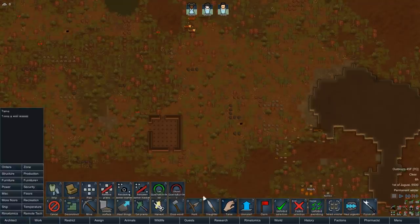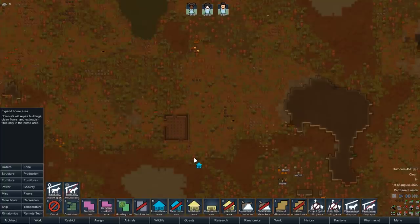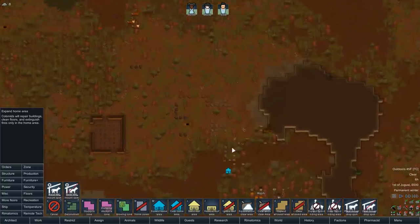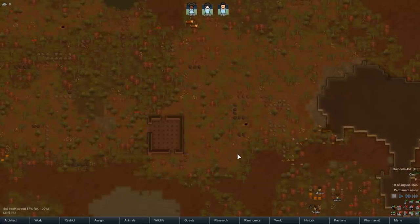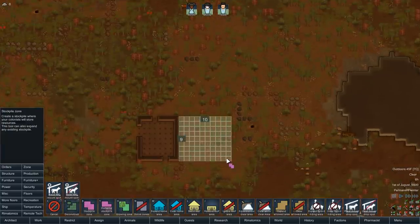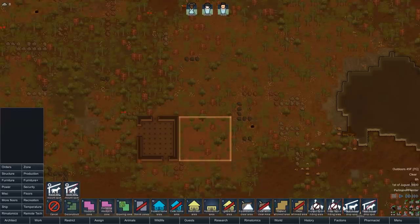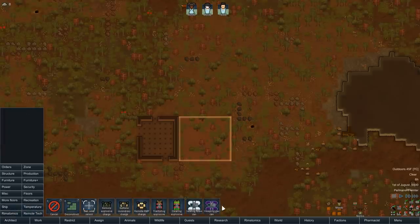I think we'll sleep in here at the beginning and then start building our base around here. Oh, there's a vent right here — that could be useful. Let's look at these new buttons: forbid riding area, mount drop spot. Oh, this is going to be so much fun. And we've got a tab for Rim Atomics when we get there, and remote tech — we can't build any of this stuff yet, but this is going to be great.